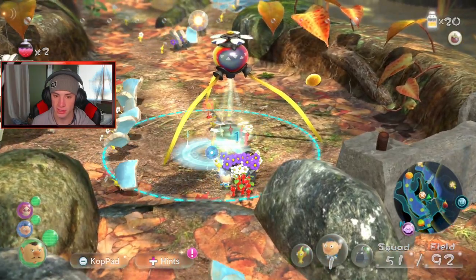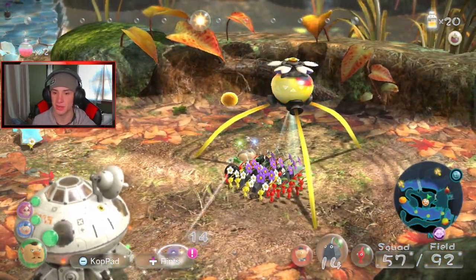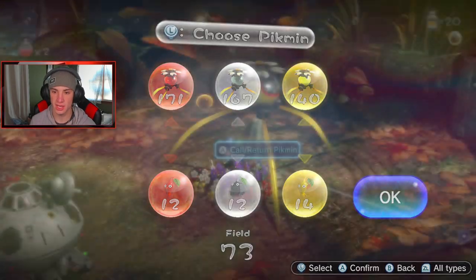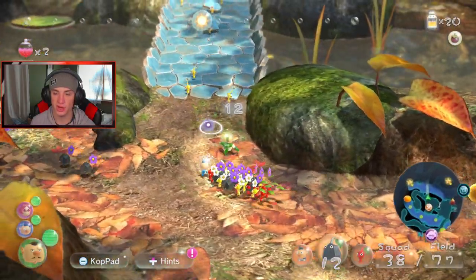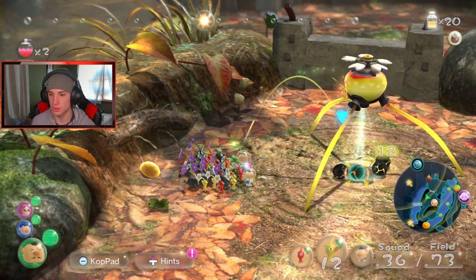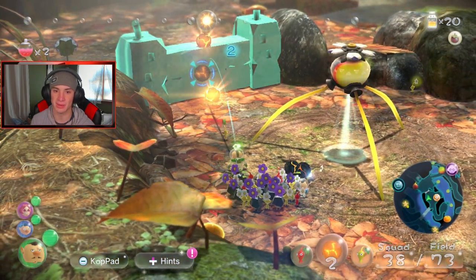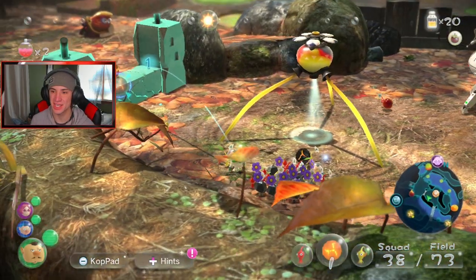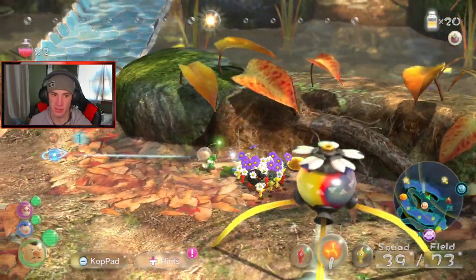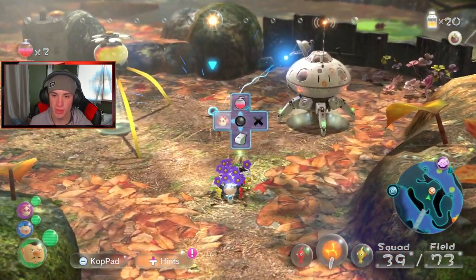We got more berries — beautiful! You guys keep building the bridge. Let's pluck this Pikmin. Now we have 92 on the field — I want to put some fire Pikmin away, some rocks, some electric. We're pretty good on Pikmin, decent amount of each. Let me grab these bombs — one, two, three, four. Throw these at this wall — two? We need three. That is awesome. The berry collecting is going great. Is the bridge done? Not done yet.